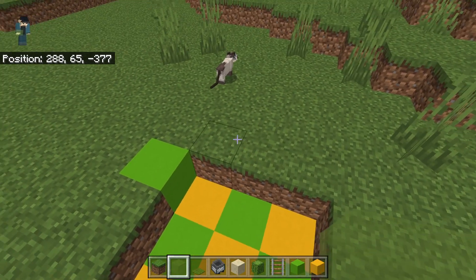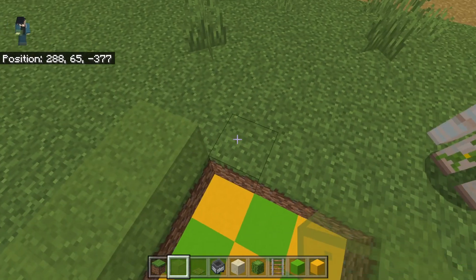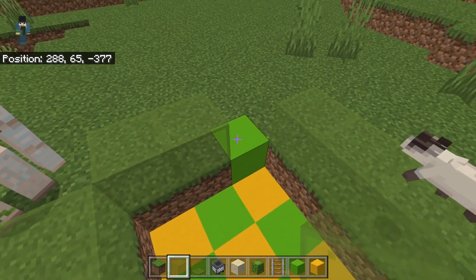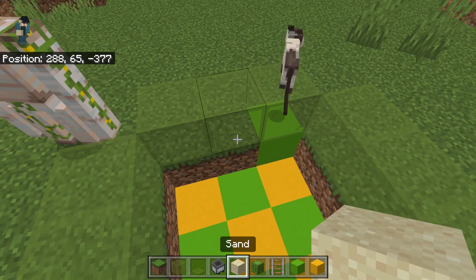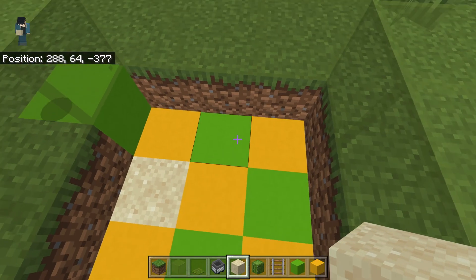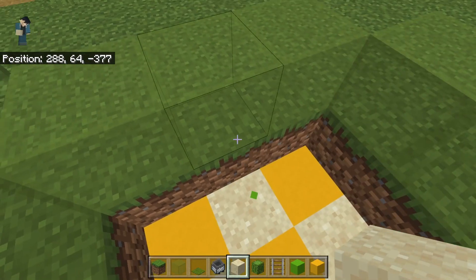It's pretty simple — three by three in the ground. We're going to surround the whole thing with glass to keep everything in place. We need to replace these blocks with sand, because we need to put our cactus in the sand.